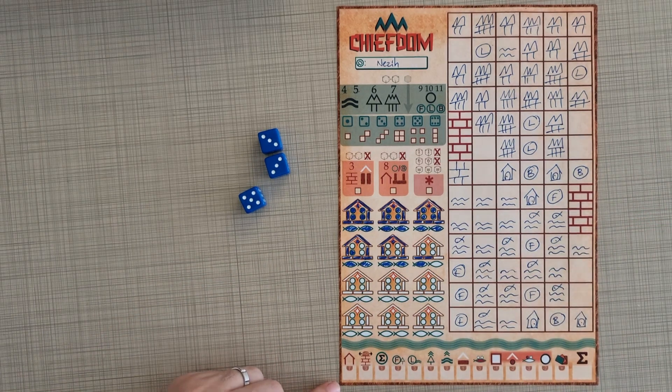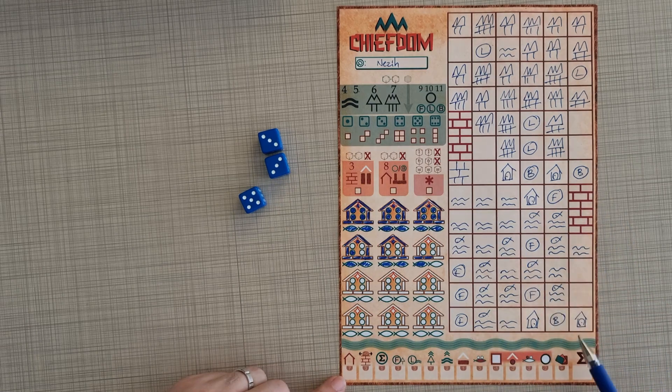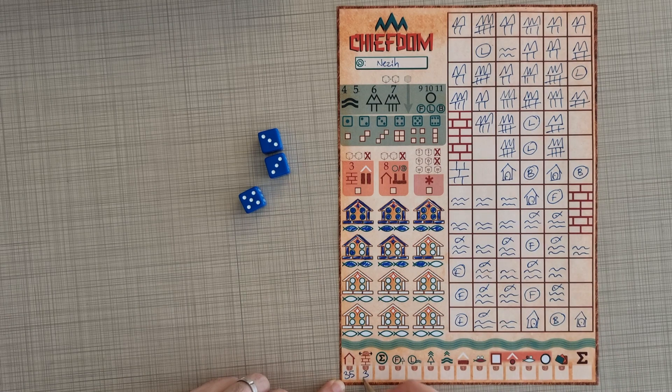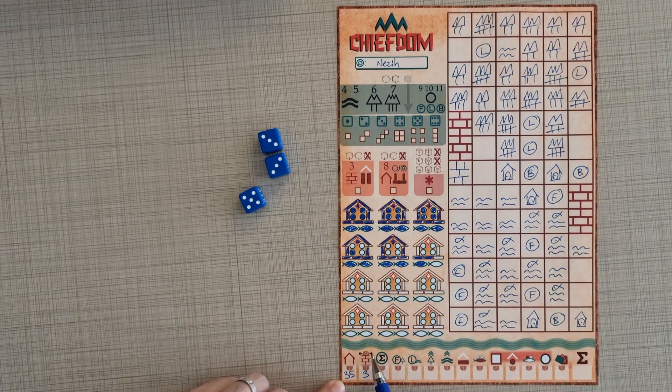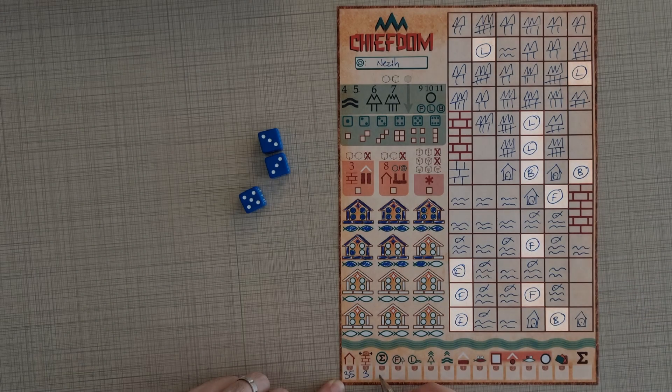First we're going to count the houses we built: one, two, three, four, five houses. You can double check on your map — five. Seven each is 35. Then we're going to score three points per wall square — we only drew one, and that is three points. If we had managed to connect the pre-drawn walls, that would have given us 12 points. And for all the men — it doesn't matter what job they do — all the people score one point each. I think that's 13. Let me double check: one, two, three, four, five, six, seven, eight, nine, 10, 13. All right — 13 points.